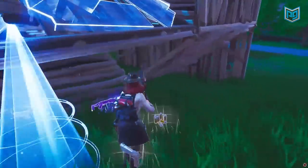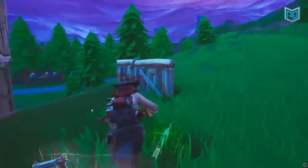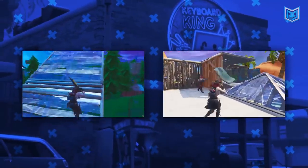Those critical errors that Silver made are easily fixable. Whenever you're pushing a high-ground player, you must defend yourself — don't chance it. All you have to do is build a few roofs and you'll be safe. I hope you guys learned from these two clips, because we're just getting started.